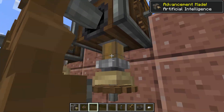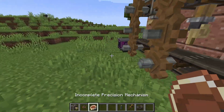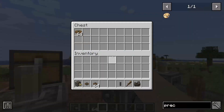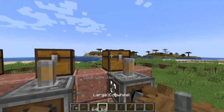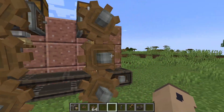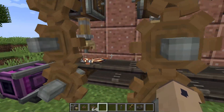You want to have that there, and then you want to have the iron nugget there. Then you throw it along the line again. You want to have it like that, then like that, and like that. Now we have a further incomplete one, but you want to do this process five times.